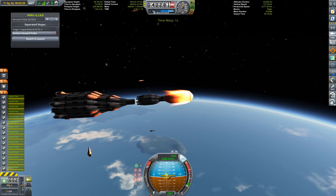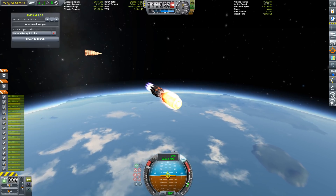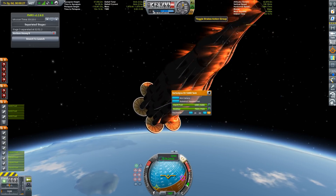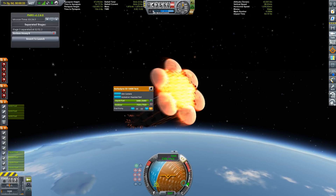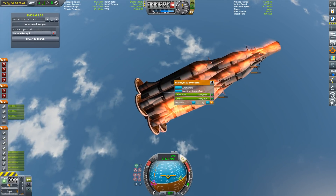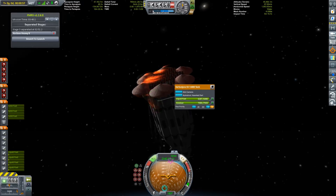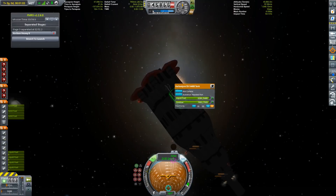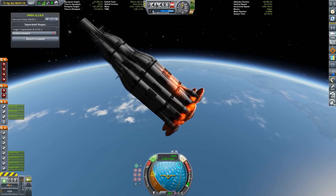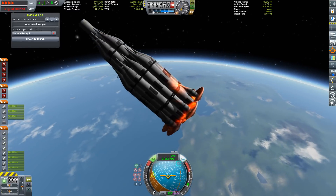First we have to take care of the second stage and get it into a stable trajectory. Once it has about 75,000 meters of altitude it's relatively safe to land the booster and then return to the second stage later. As you can see, I've included some heat shields — those not only protect my engines, they also slow me down significantly better than the booster alone. I had to toggle the outer engines off so I wouldn't burn those heat shields away.